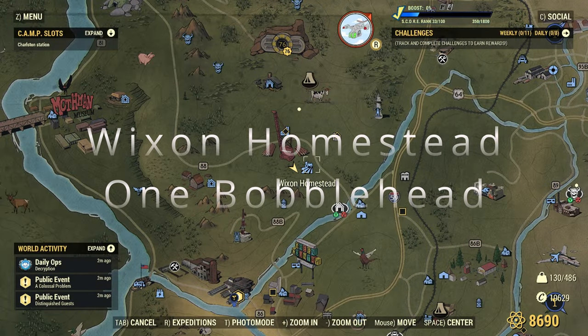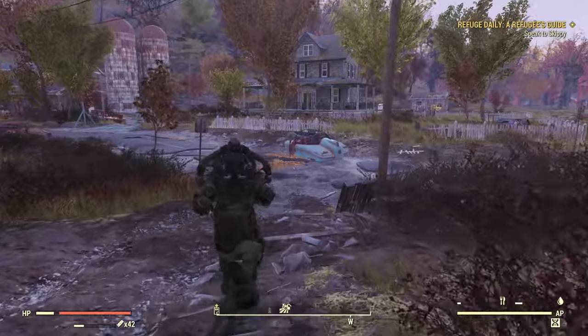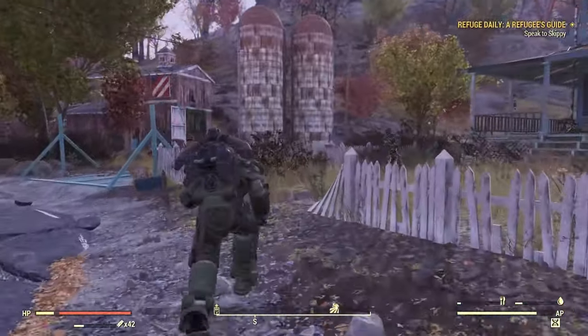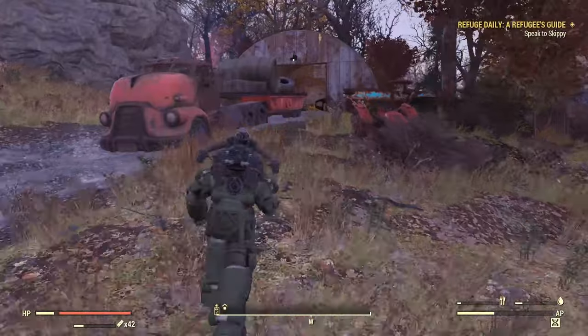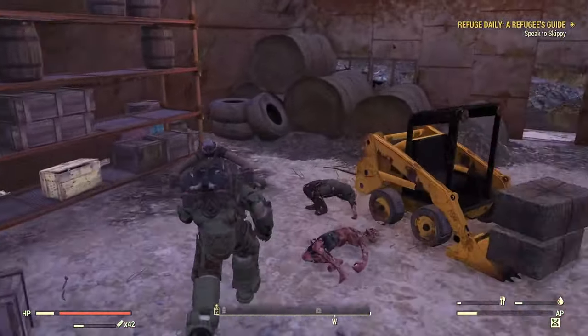Next up we have the Witson Homestead. This one is kind of in the little barn or machine room or whatever — right up to the left, right here.